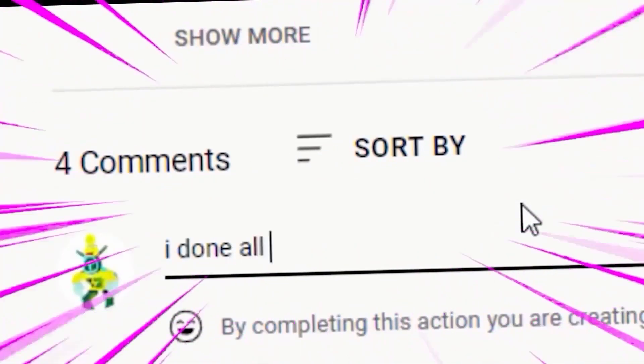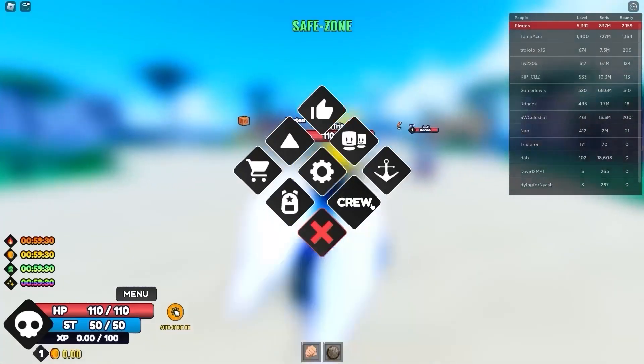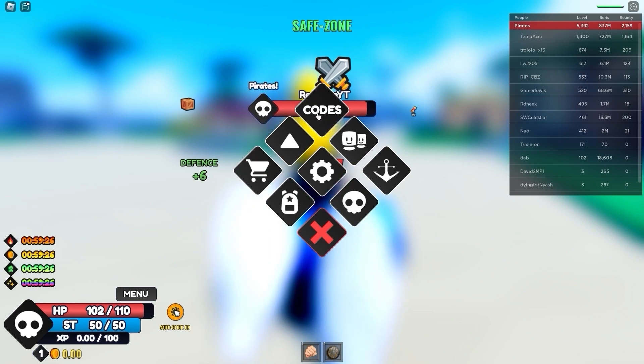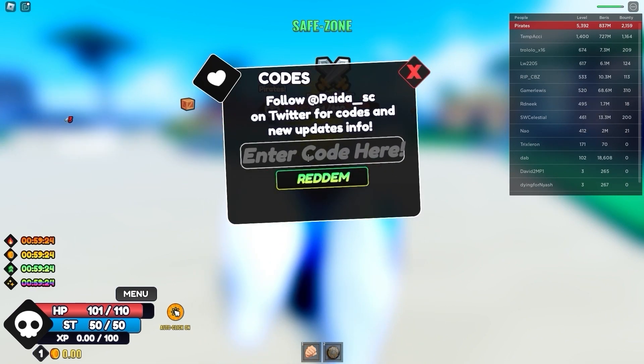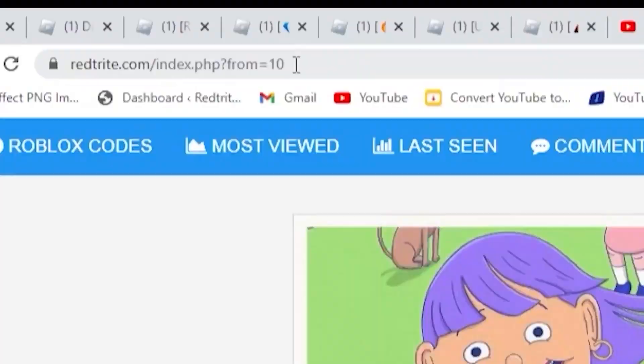Comment your username and most importantly join our group, because I'm currently giving away free Robux right now. To redeem codes in this game, press on the menu right over here — you'll find a bunch of buttons. Press on the codes option and here you can redeem them. Also let me tell you about my app — it's an app for codes.